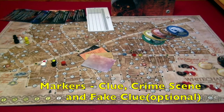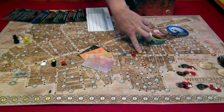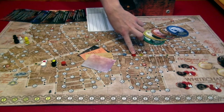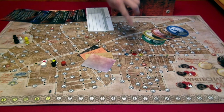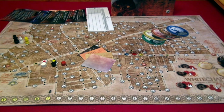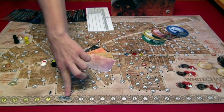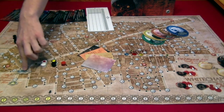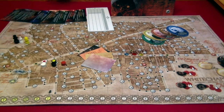Next we have the markers. The yellow markers are the clue markers that will indicate places where Jack has been. Red is your crime scene marker, which lets you know where the crime took place. And the blue marker, which is an optional variant, are false clues. Next we have the two special tokens: the coach token, which will allow Jack to take two moves in one turn, and the alley token, which will let Jack take a move through housing in one particular turn.